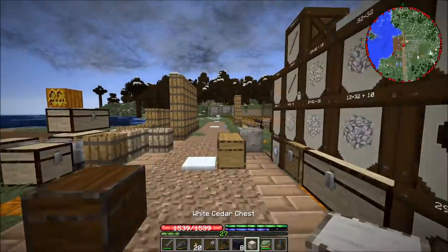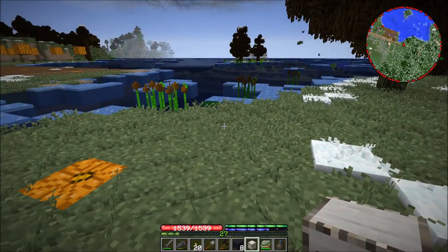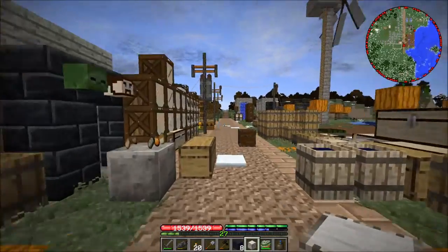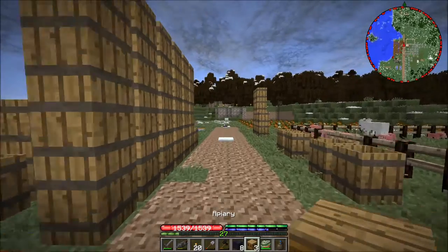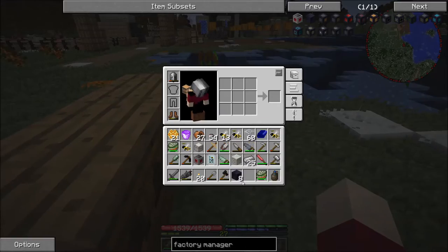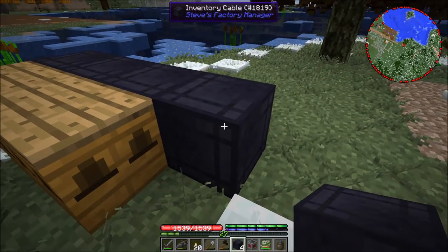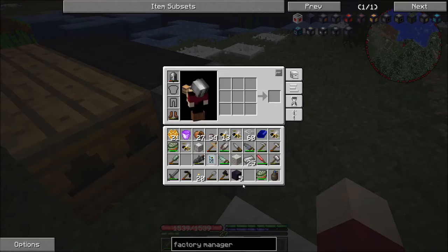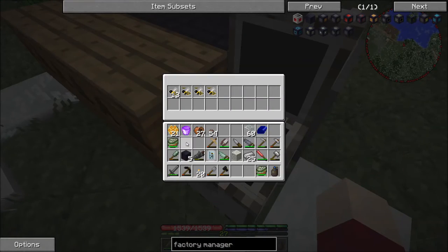The last thing that we need is a chest. I need another log and we're just going to make a white cedar chest - no problem. Now we're going to head over here, this is where we're going to place our bees. Got a little space here and I think this would be a good place for them. I forgot to grab the extra apiaries. We have three princesses so we need at least three apiaries - wonder of wonders, that's how many we have. We have our three apiaries and we're going to place those down right beside each other. Right behind them we're going to drop the inventory cables, and over here we're going to drop the factory manager. Next to the factory manager we're going to drop our chest and this will take care of everything. Now the first thing we're going to do is drop all of our bees in here.